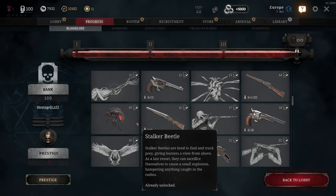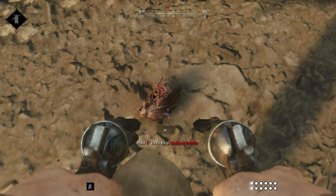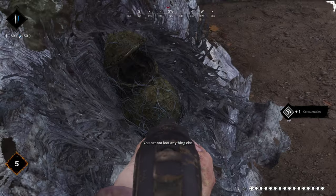It is unlocked at Bloodborne rank 15, costs $45, and is a single-use item. But you can pick it up again after use, or find new ones in several cocoons scattered around the map.